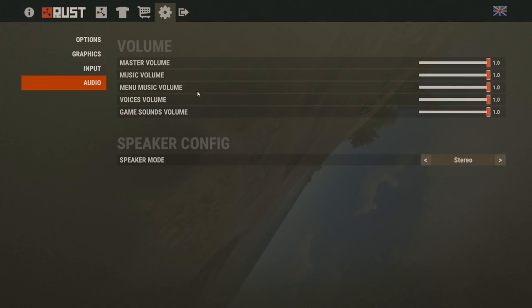The next thing to fiddle with is audio. The music is on right now, but I'm going to turn it right off for a couple of reasons. First, music will prevent you from hearing the footsteps of those little sneaks trying to smack the back of your head in with a rock. Second, it's really creepy and it makes me super tense. I'm going to turn the game sound volume down a little bit and leave the voice volume up higher, so people talking will stand out very clearly — which may be a good or bad thing depending on your luck.